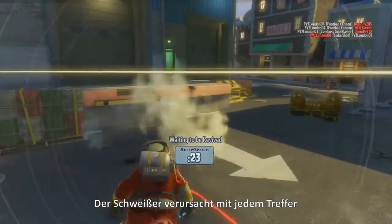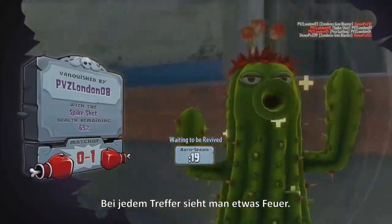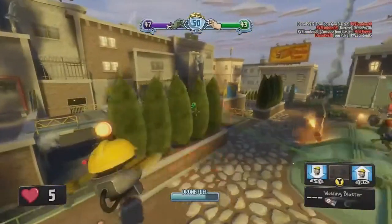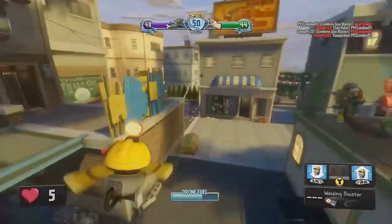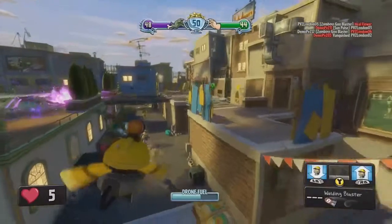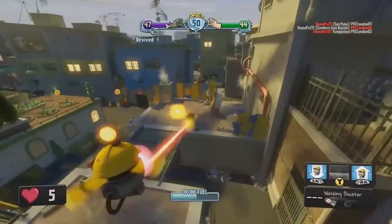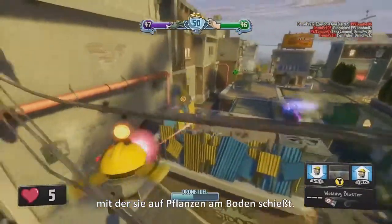The welder variant does a little bit of fire damage with each attack, so you see the plants have some fire on them every time they get hit. Here's an example of the engineer's drone — the engineer can fly this drone over the battlefield. It has a laser-style pulse weapon, so he can shoot at plants down below.